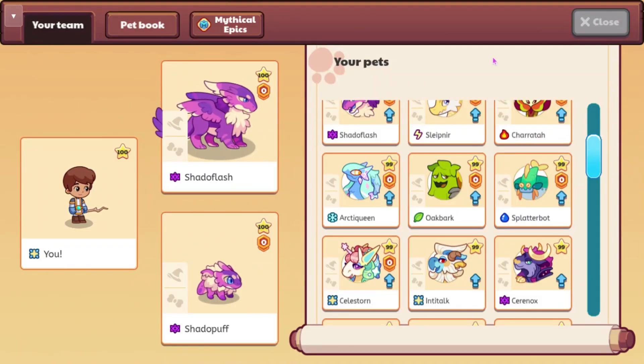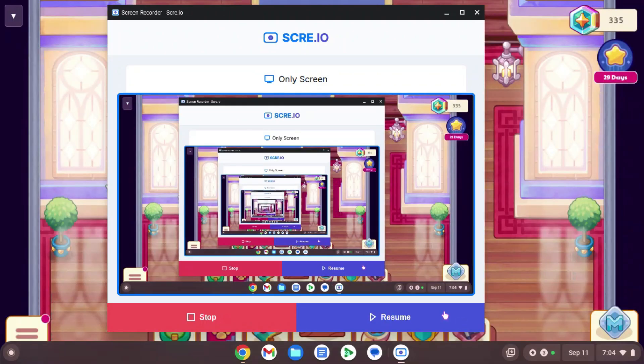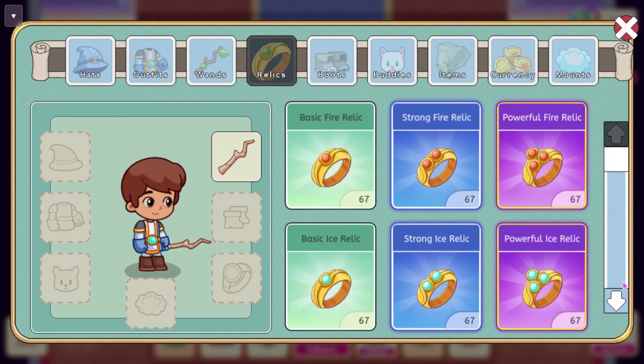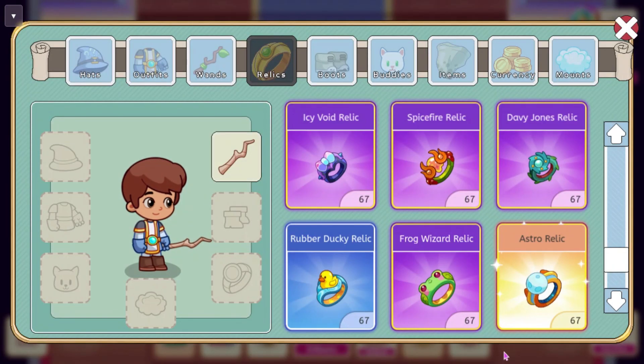I was able to get the Davy Jones Relic now that I'm on this account. We can look at the relic — it does Bubble Shells, and it says the swirling motif encircles a deep pearl from the bottom of the sea. It looks pretty nice, though I don't think its spell is too good.